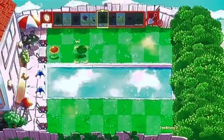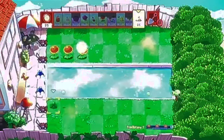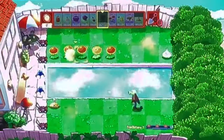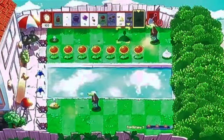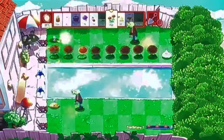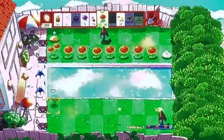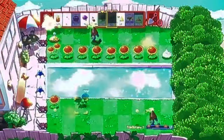Put three Sunflowers in these three lanes. So now you want to put a Potato Mine wherever the zombie is. Right in front of this lane, put a Garlic. You want to put a Potato Mine as soon as another zombie comes. Now you want to start putting one Twin Sunflower — don't put any more because we are going to replace these Sunflowers with another thing. Head to this lane and put a Sunflower here, then do pretty much the same thing.